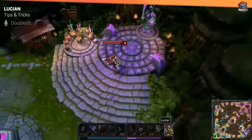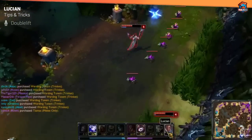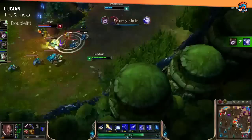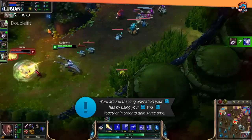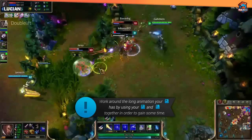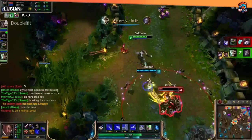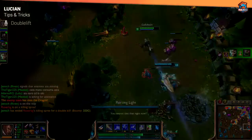Your W has such a long cast animation that you're not going to use it much. So you want to buffer your W into E — you can actually cast W and dash at the exact same time, just hit W and E simultaneously. Your W will come out at the end of your dash, which will essentially overlap both animations and save you about half a second of auto attacking. It's a really small thing, but it's incredibly good when you're chasing people down and you can't be bothered to stop your character to cast W. So try to always cast W and E together.